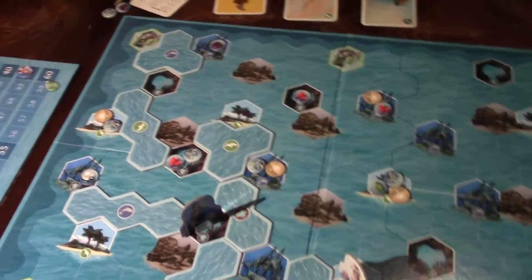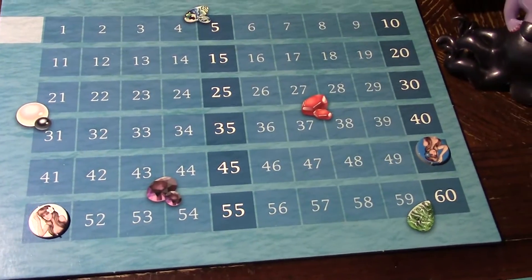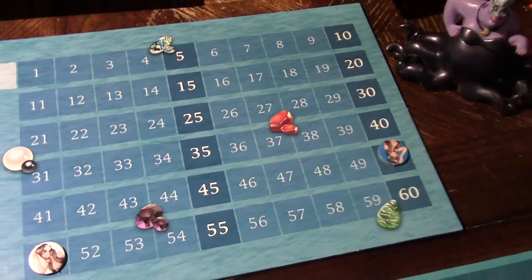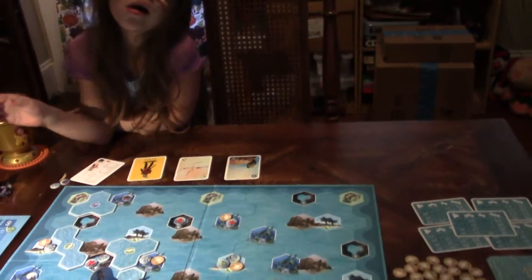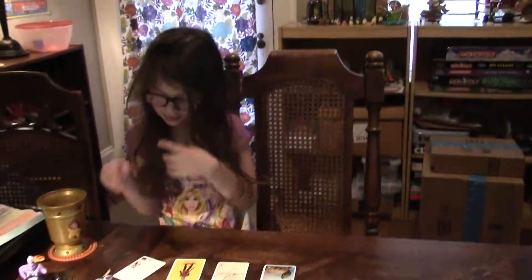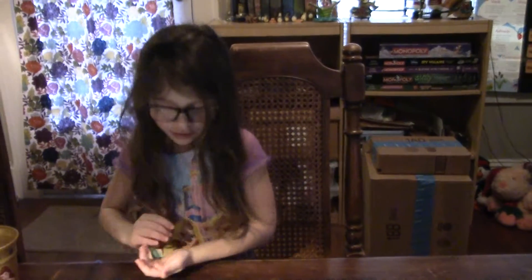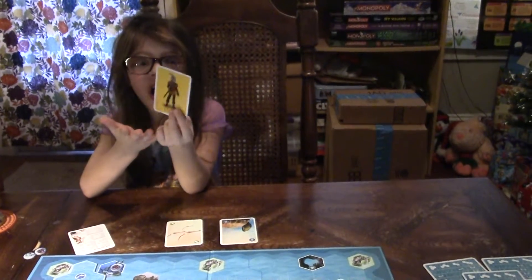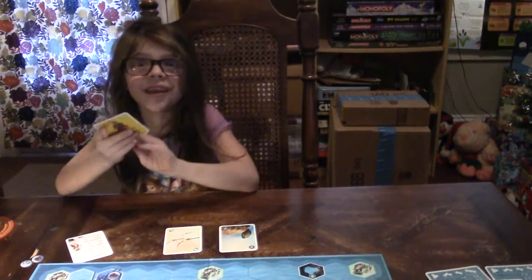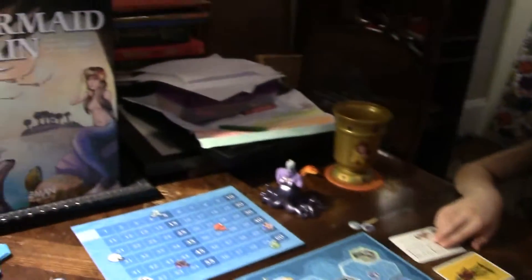So in Mermaid Rain, Marley earned 51 points and I earned 50 points, so she beat me by one point. Anything else you want to add? I won, and it's like both sides of the cards are the prince's image. I don't know why — that's a little crazy. It is a little crazy.